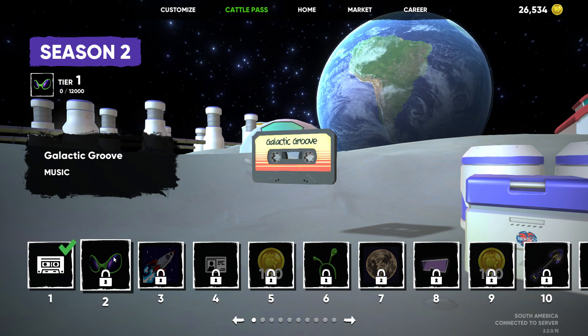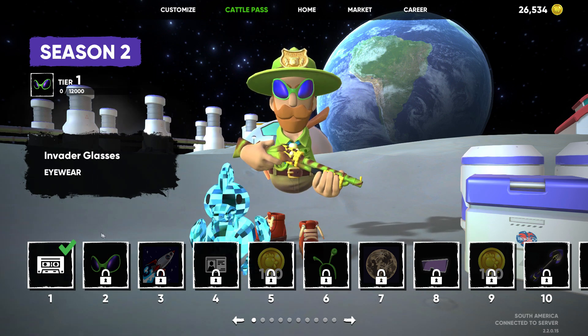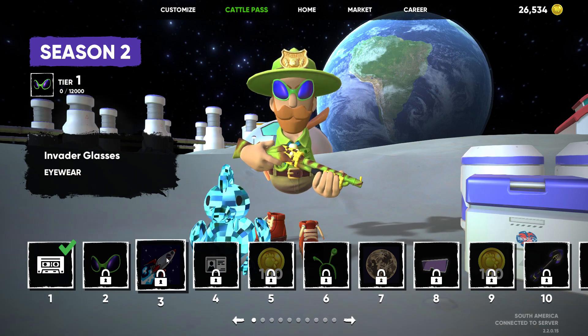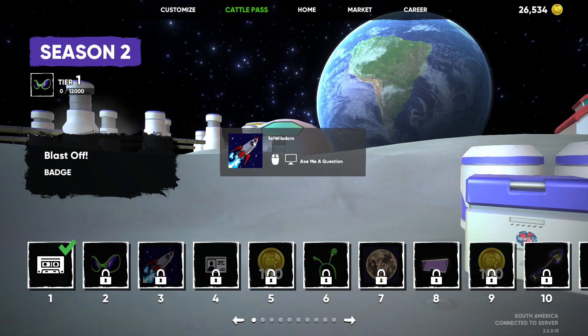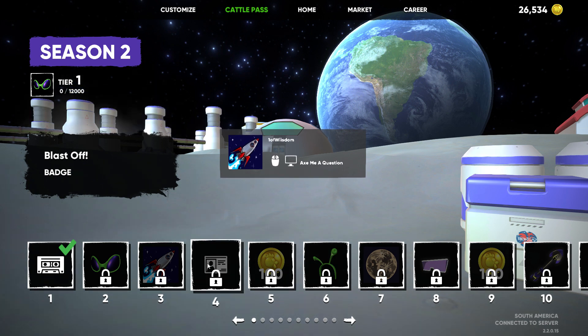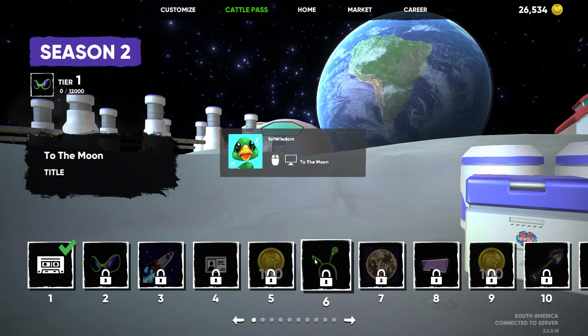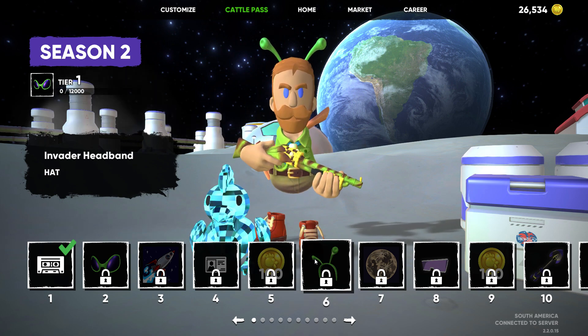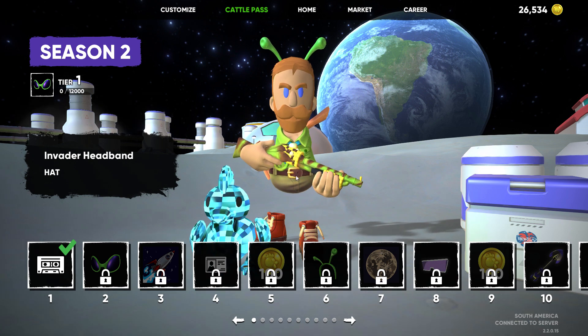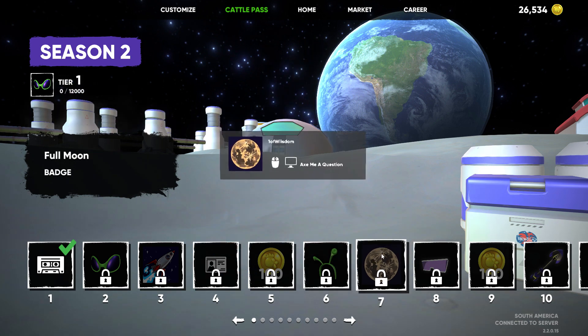Up next, you've got the Invader Glasses. Probably need to ditch this Forest Ranger costume immediately. Badge — that's what I was hoping that was. Very cool blast-off. To the Moon is going to be the first title we get. We've got 100 Bok Bucks. We've got the Invader Headband — that's actually kind of a good look with that. Let's scare some campers. Right here we've got the Full Moon Badge. Very cool.